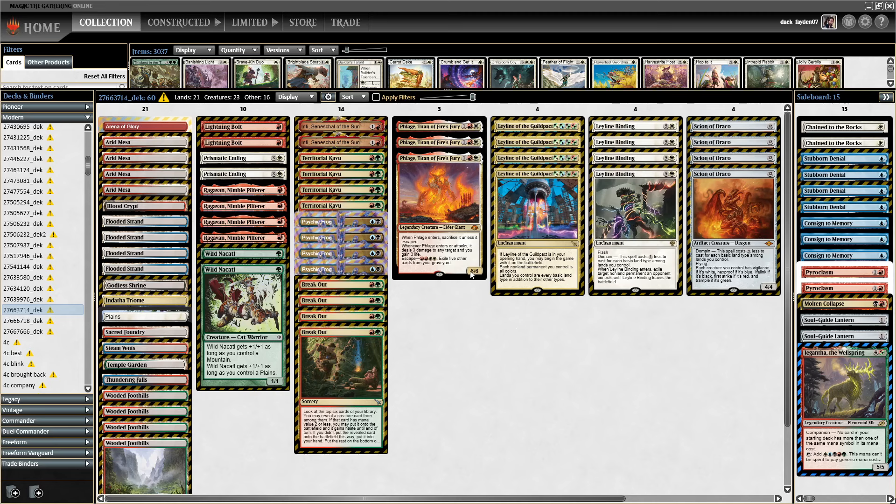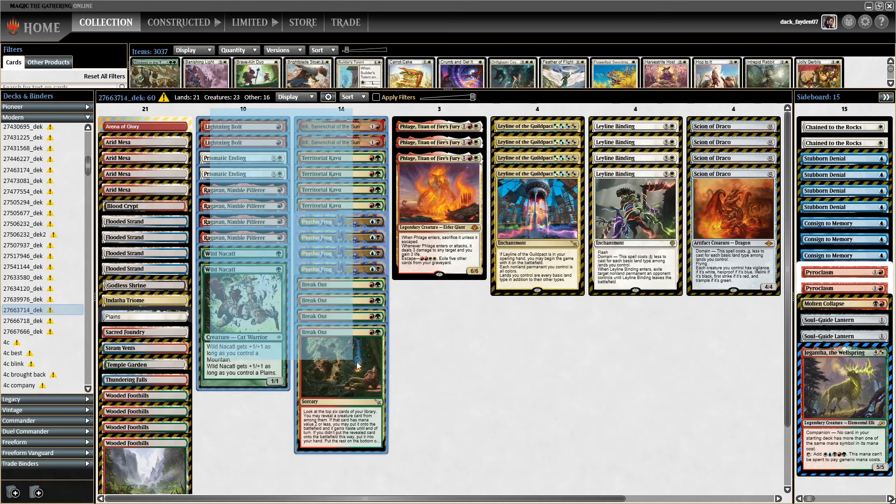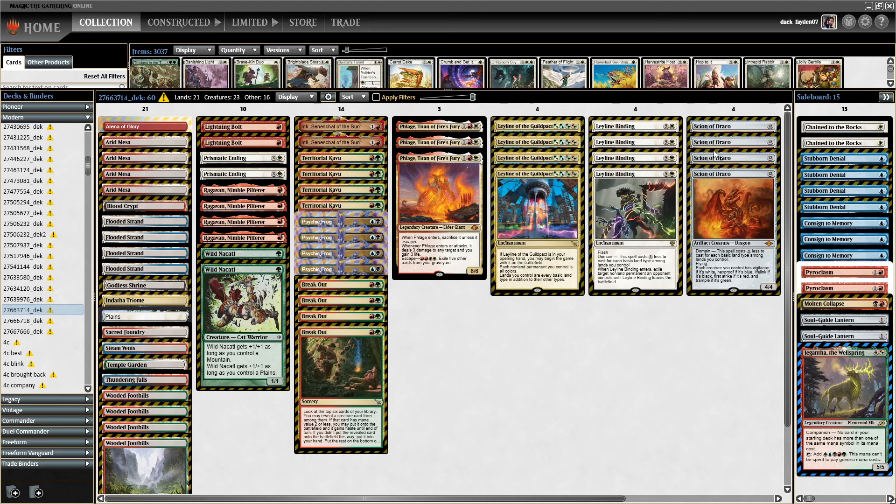Inti plays very well with both Psychic Frog and Territorial Kavu — when they discard a card you can exile a card for free with Inti. It's also a pretty decent Breakout hit, I'd say the third best available two-drop currently. A lot of players immediately ask about the math of Breakout in this build. Overall, the math for hitting any creature in this deck is about 96 percent — that is really high, so you're basically almost guaranteed to always hit a creature.